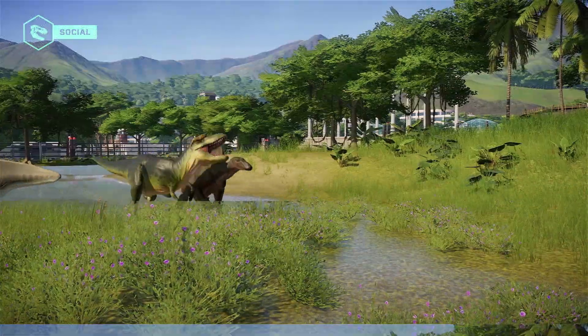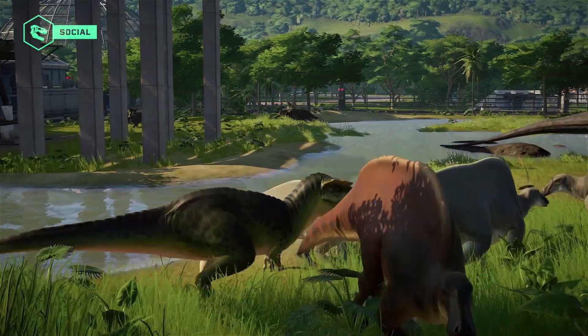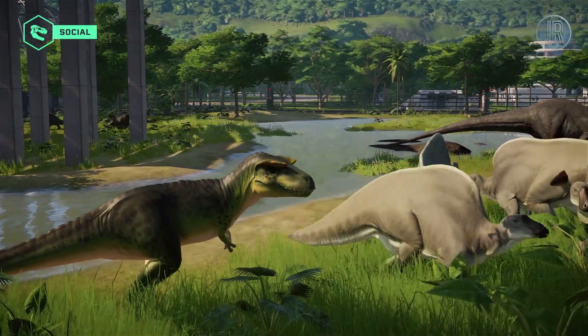Despite its size, the Aurinosaurus is defenseless against predator attacks. For its safety, the herds should not be mixed with carnivores.